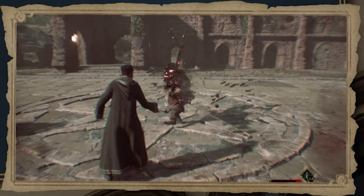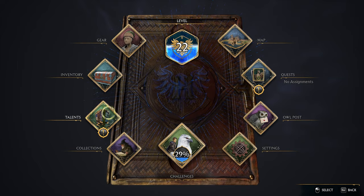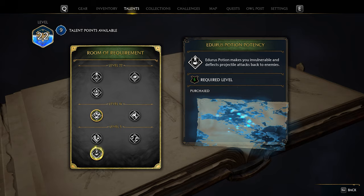The Edurus Potion will increase your defence dramatically for a short time. This can be increased to invulnerability and deflection of enemy attacks for its duration via the level 5 talent Edurus Potency.